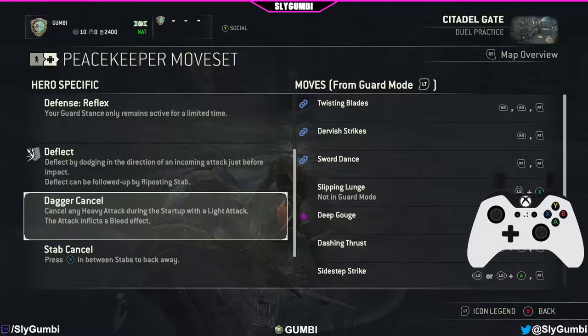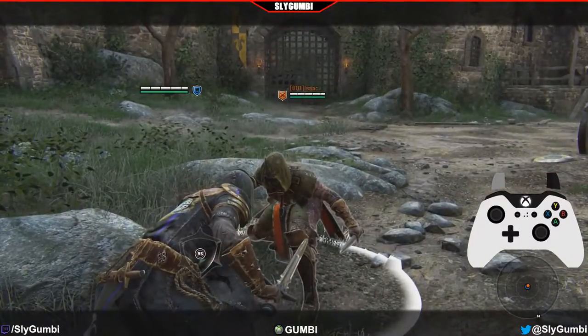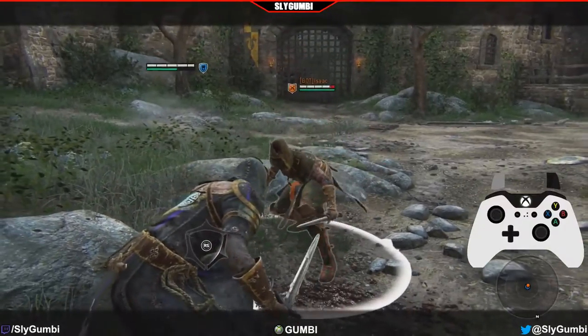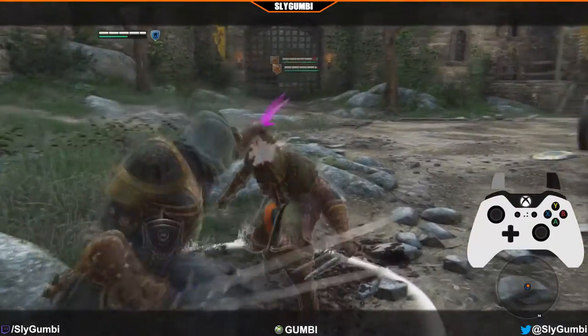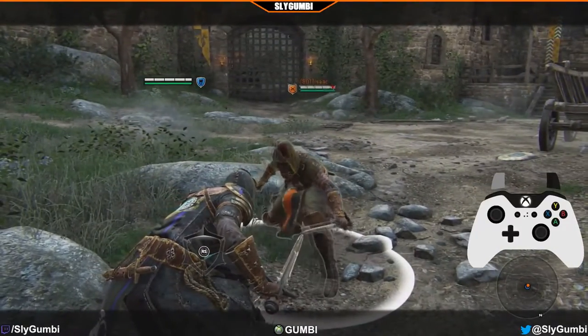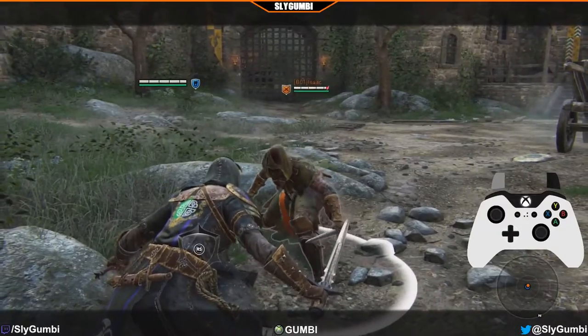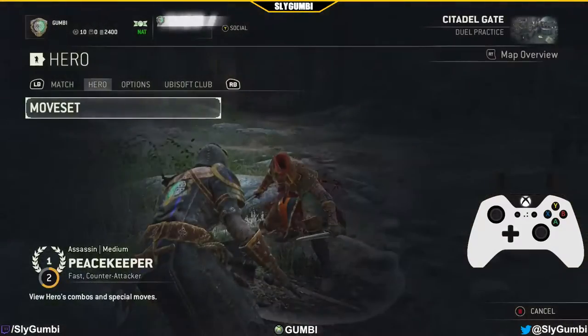Dagger Cancel: Cancel any heavy attack during the startup with a light attack — the attack inflicts a bleed effect. So we'll do a right side heavy, then an overhead heavy. Basically, right when you press the heavy you want to immediately follow up with a light. Cancel into a light bleed.